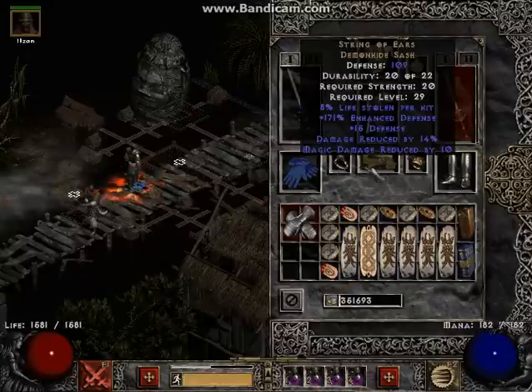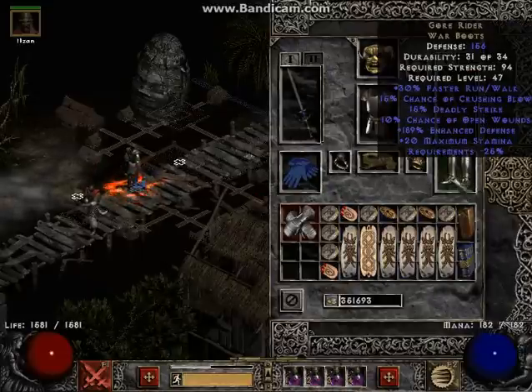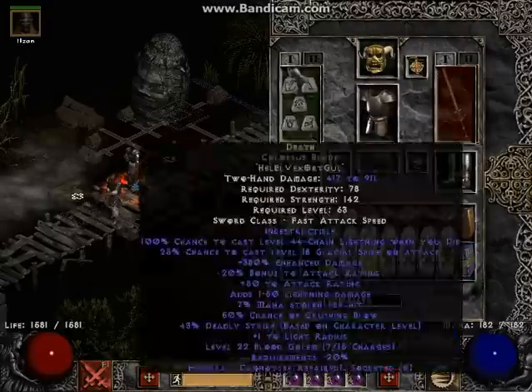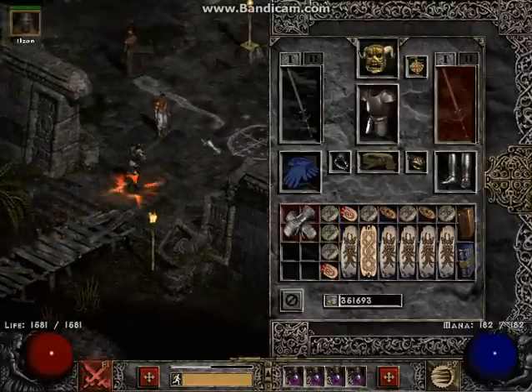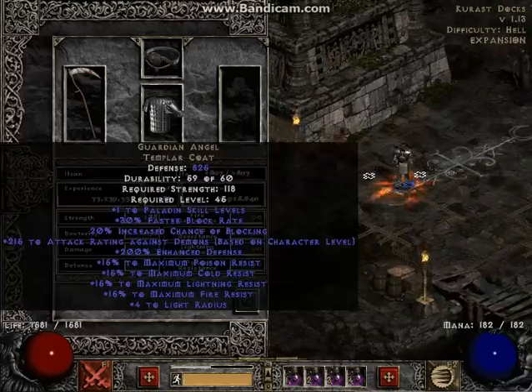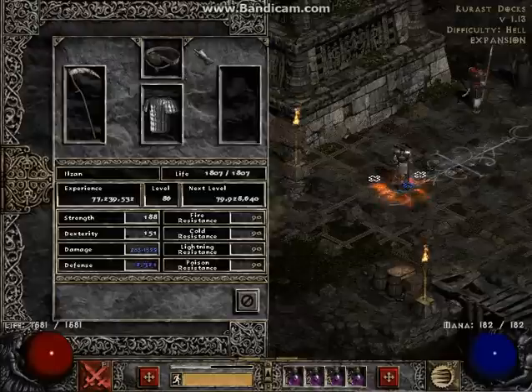The rest is really typical: Laying of Hands, Dwarf Star, String of Ears, Ravenfrost, Gore Rider. I use Fortitude, Andariel's Visage, and Highlord's Wrath. The mercenary is also typical — I use Guardian Angel, Kira's with a Ral Rune, and the Reaper's Toll. The Ral Rune is for the Hydras, because those things are freaking annoying.